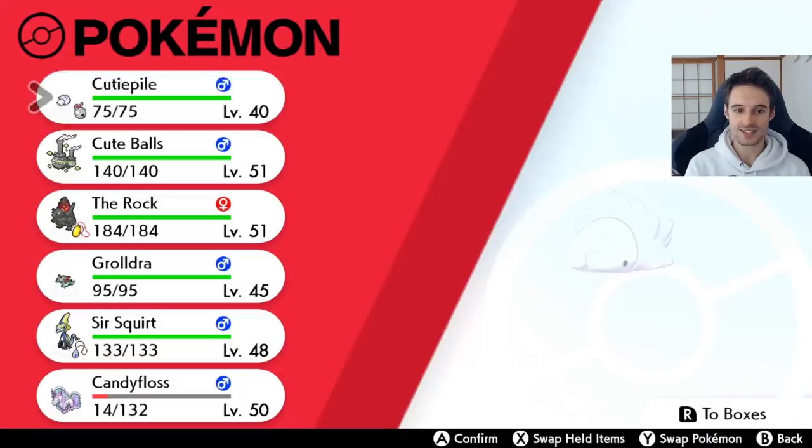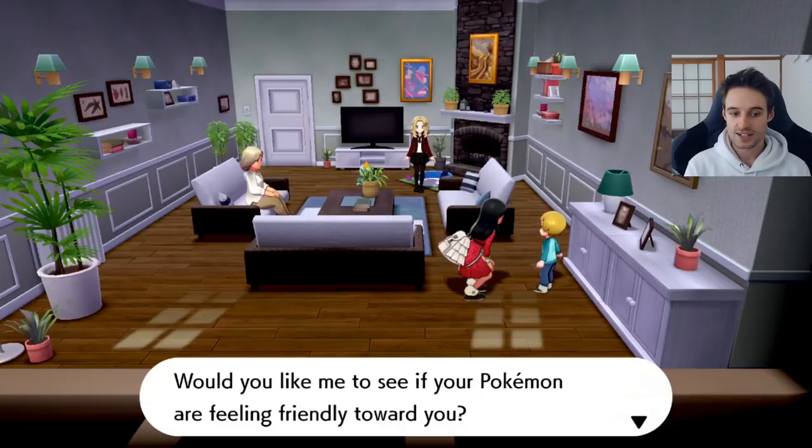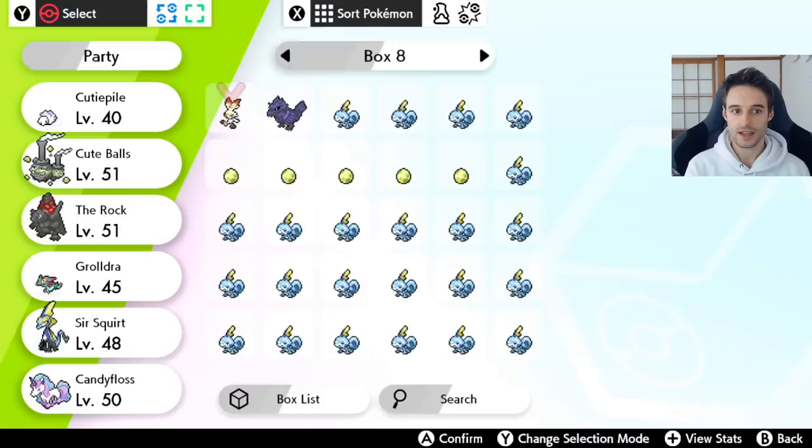If you don't know, Frosmoth's evolution is based on friendship. I literally just got this Snom, so I haven't really used it yet. This boy here tells you how friendly your Pokémon are — so let's have a look at how friendly they are right now. You, Cutie Pile — it seems like it likes you an average amount. Don't worry, you'll get closer as time passes.